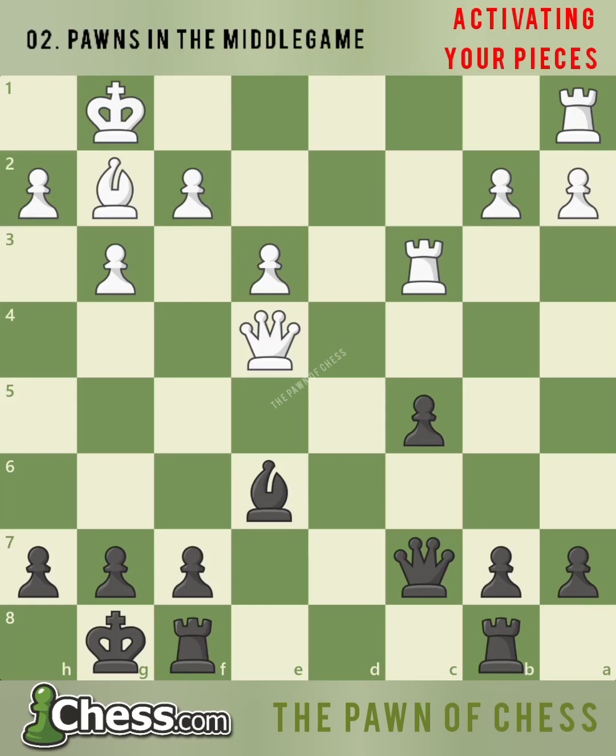When you enter a middle game position, it isn't always easy to know what to do when there aren't any obvious tactics or targets to attack. How do you figure out what side of the board you should be playing on, and what your plan should be? Knowing typical middle game pawn structures, and what common plans are used in these structures, can be a great help. Let's look at some examples of how pawns in the middle game help us figure out what to do.